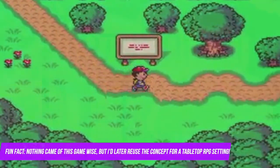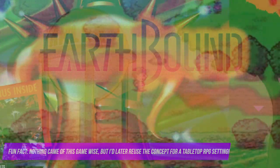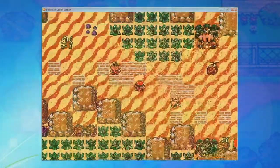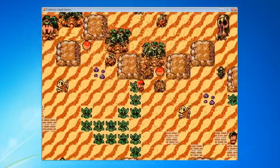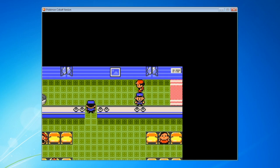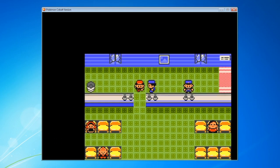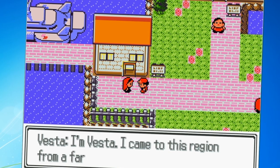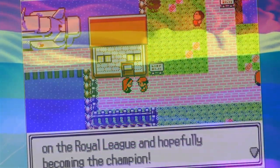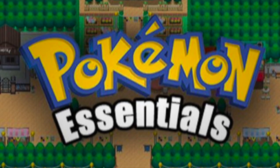One was an EarthBound-esque adventure taking place in a stylized version of where I grew up in the American South. The other was a Pokémon game with semi-open world aspects, some overhauls to the gym challenge formula, and a graphical style reminiscent of Pokémon Gold and Silver versions — oh, and there was also a region with Greek and Roman influences. This is where Pokémon Essentials comes in.